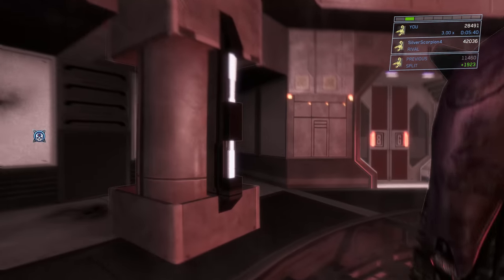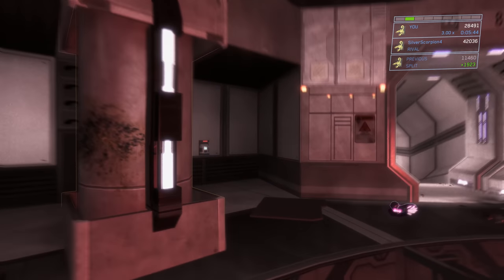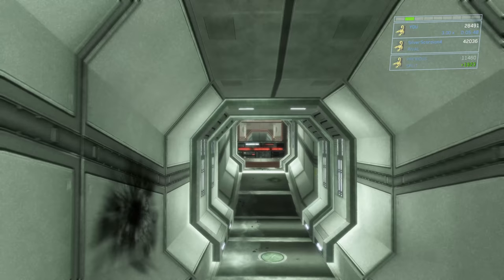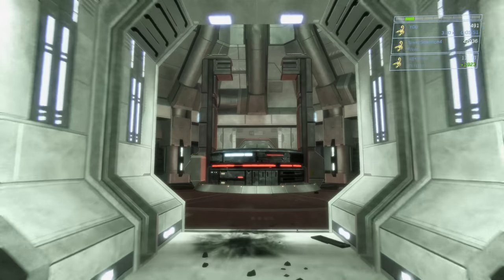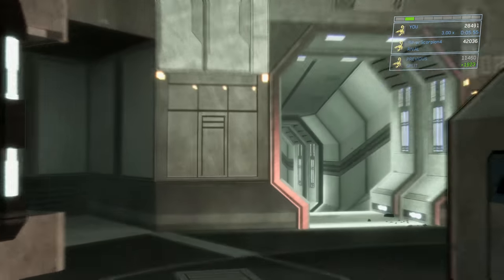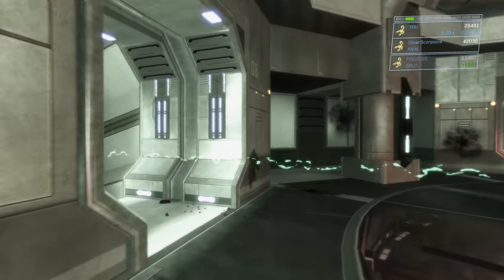I'm just looking for that health pack because, like I mentioned, there is a health pack in each of these circular rooms. Sometimes you may not need it and skip on by, but sometimes you probably want to grab it. We're going to move into this next section and there's going to be a doorway up ahead that's open with jackals and a brute, so we're going to take our time here.